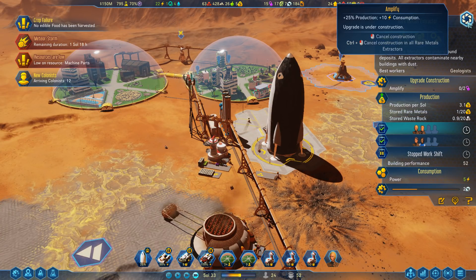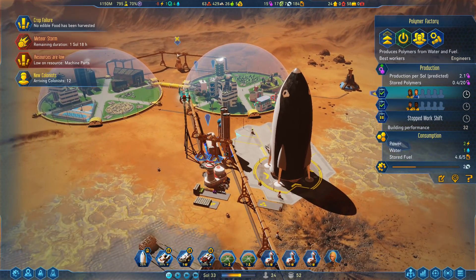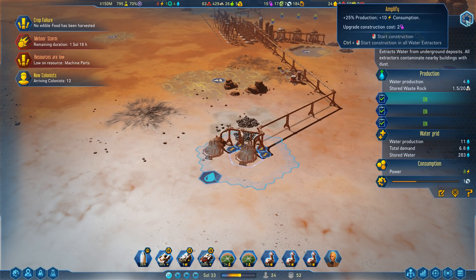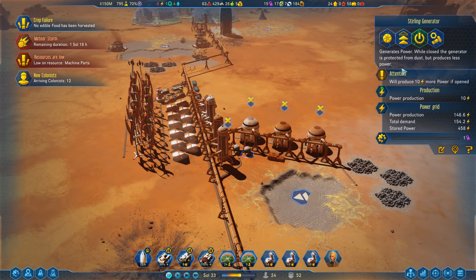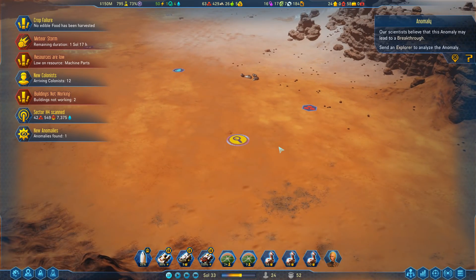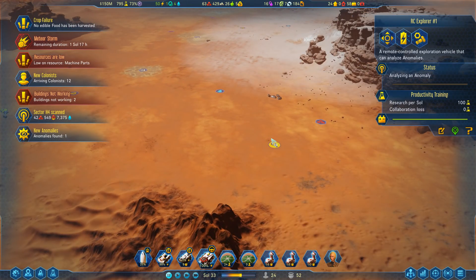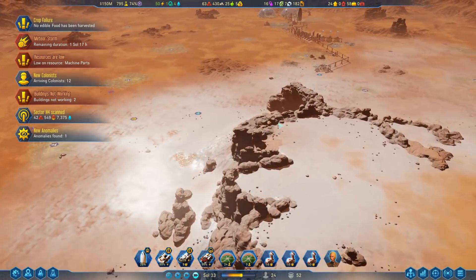I could go ahead and amplify my extractors — hang on, should I do that on the concrete? I don't think I need it on the concrete. Power seems to be an issue at the moment. Now that the RC Explorer is charged up, it can go check out those anomalies. Let's go unlock this technology — we've got a couple of breakthroughs to look at. That's fantastic; we'll look at those before the episode ends. Research drone is on the way down.